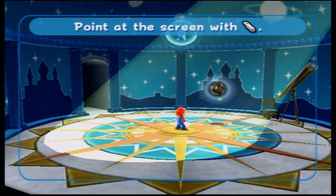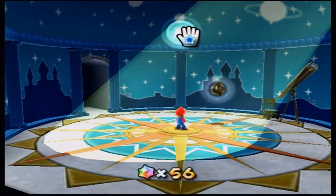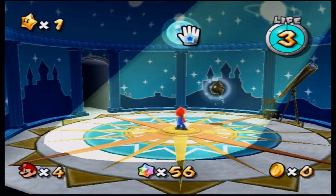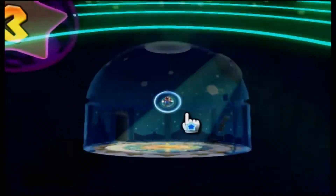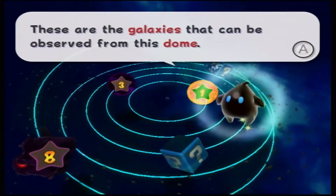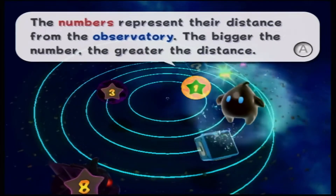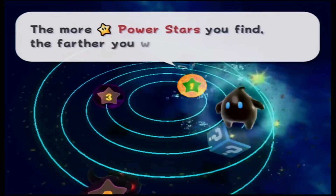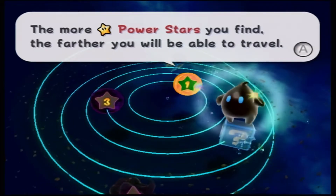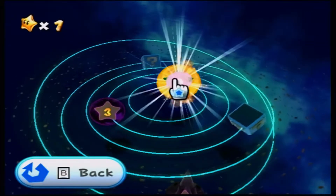Sorry, my mother wanted something — kind of had to cut out at the worst possible moment, right as the blue Luma was transforming into a Pull Star. You just use that glove icon and tap A — it pulls Mario into its gravity field. These are the galaxies that can be observed from this dome; the numbers represent the distance from the observatory. The bigger the number, the greater the distance. The more power stars you find, the further you'll be able to travel. Obviously this is the only one that's going to be accessible right now.